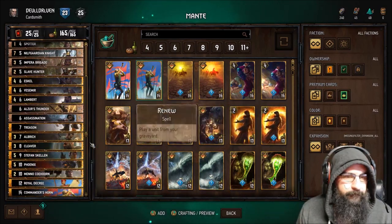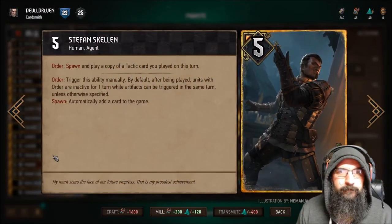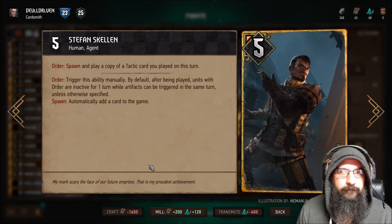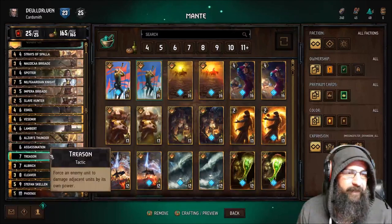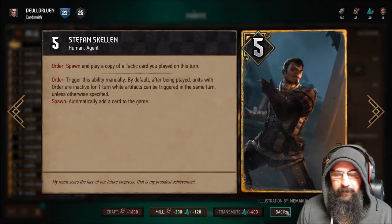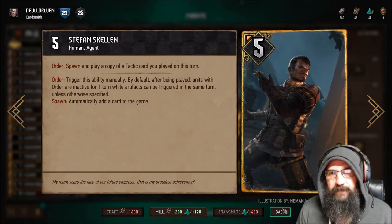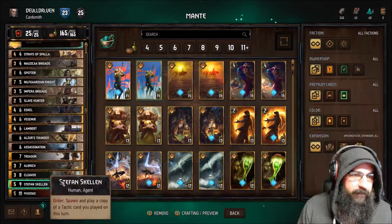The cool combo we have is Meno, and then you bring Commander's Horn out of the deck, and then Stefan Skellige gets the rebound. You can play Commander's Horn twice with Stefan Skellige. Commander's Horn is 15 points, so it's a 30-point total — massive in the new version.